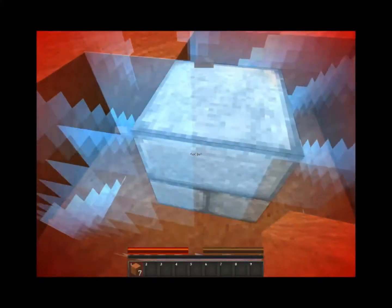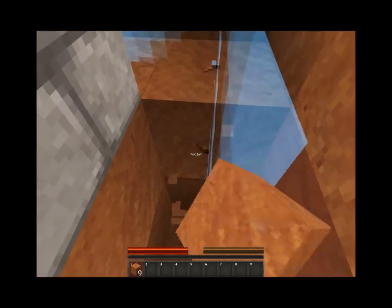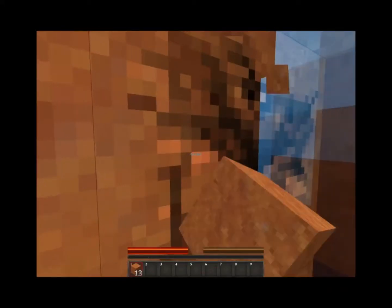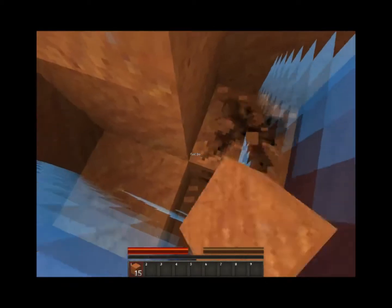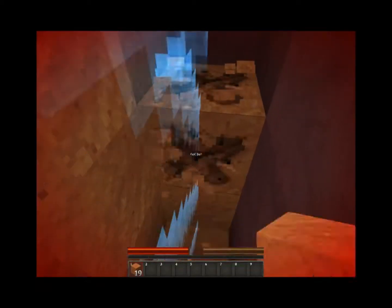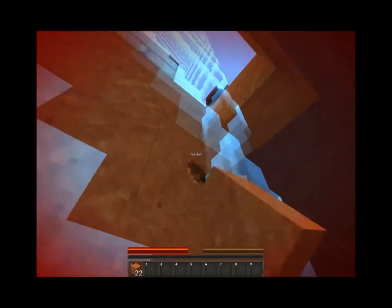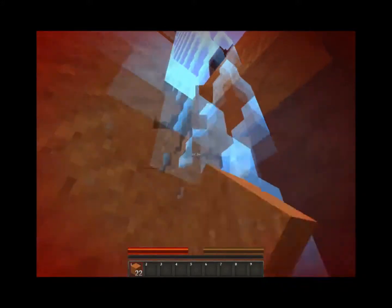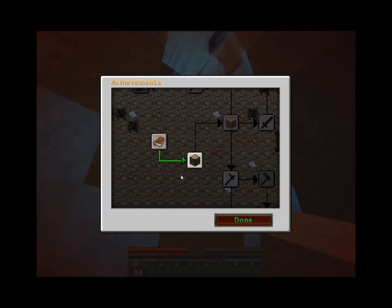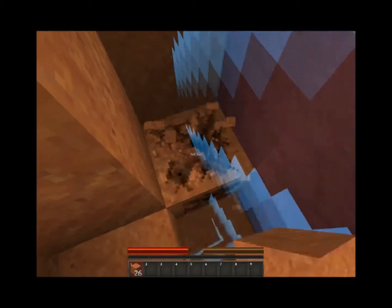So we're going to make a proper staircase down, like so. Pretty much there's a place at the bottom of this where we need to get to — it's where we can unlock our next achievement, which we can check through here. So taking inventory, now we need to get wood. That's going to be somewhere down here.